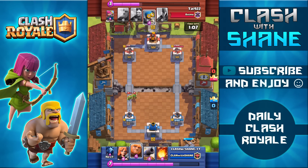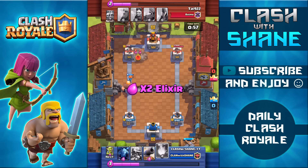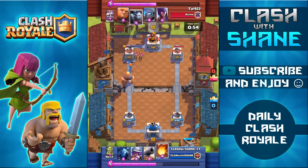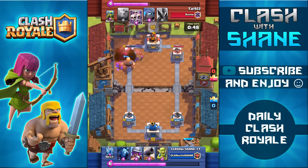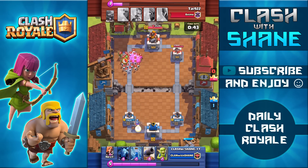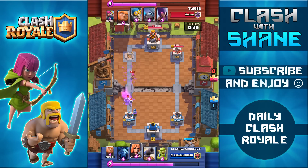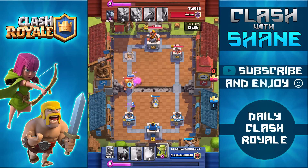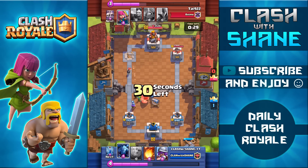We're almost in the double Elixir period. His tower is sitting at 416 health while both my towers are still pretty much at full health. I use the Valkyrie to soak up a Bomber hit to prevent chip damage. I know my opponent has the Minion Horde in his deck so I save the Fireball — and there it goes. Down comes the Fireball taking out all the Archers and the Minion Horde, giving my Giant free access to the tower for the one-crown victory. Notice I didn't use the Fireball immediately on the Archers because I knew the Minion Horde was coming — that's a big part of winning: remembering your opponent's counter cards and being one step ahead.